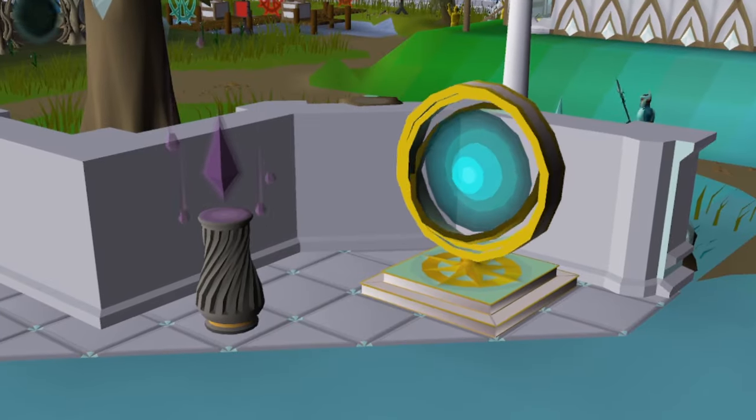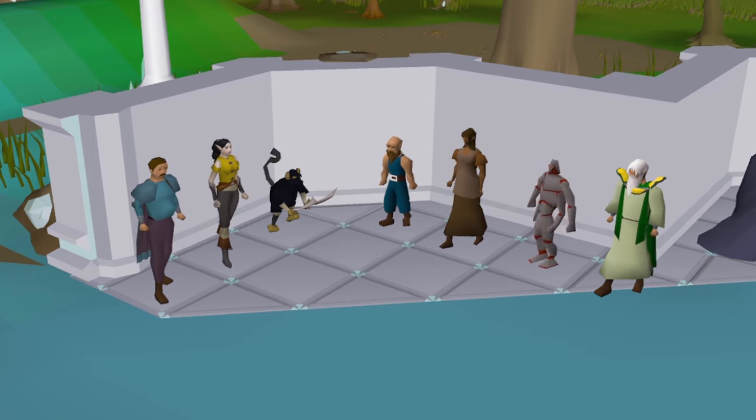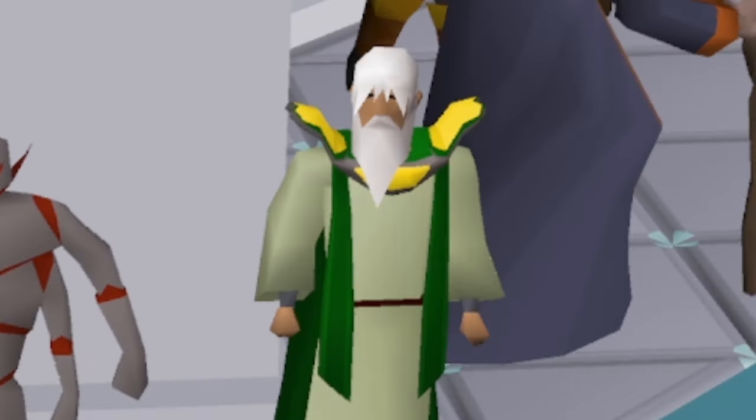Up north you can find the teleporter portal as well as the slayer teleporter. A little next to that you can find a couple of stores — the PVM, skilling, boss token, general, tazar and herblaw shops.